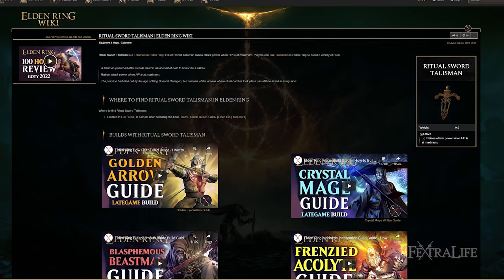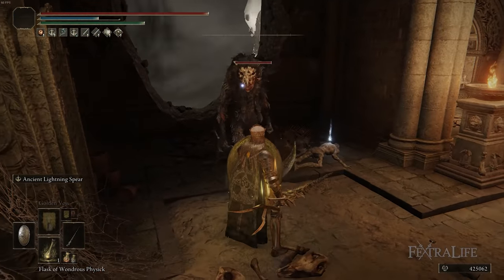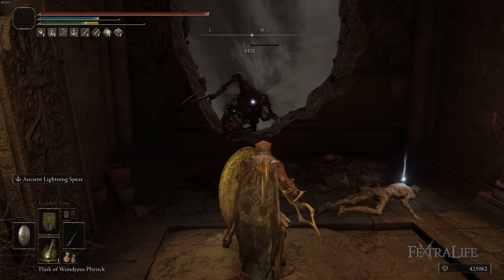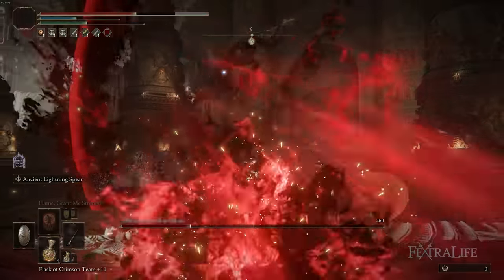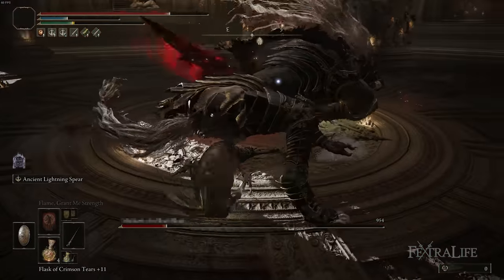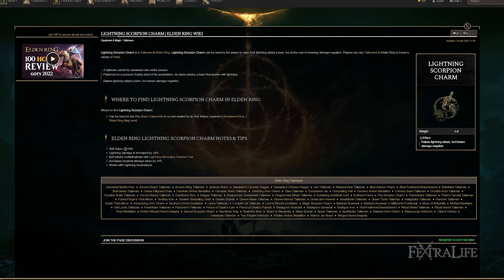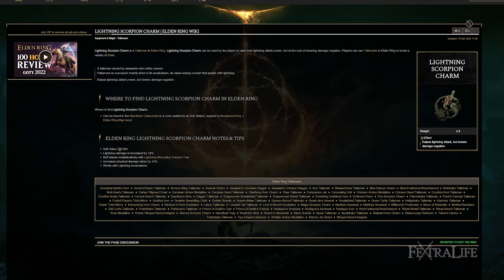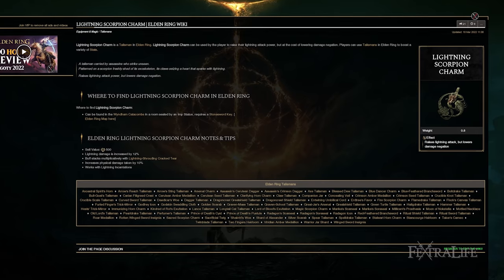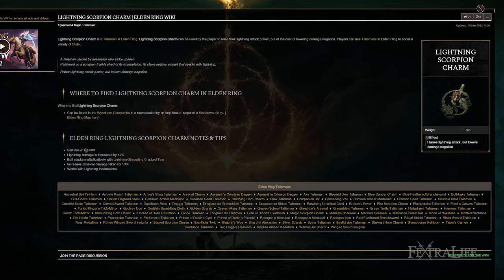I also have the Ritual Sword Talisman to help boost not only my Ancient Lightning Spear damage but also my regular attacks. One thing about this build is your regular attack damage isn't super high — the spear doesn't have a ton of damage and because it's split between physical and lightning it doesn't deal a lot of melee damage in general. It's still pretty good on critical attacks or block counters, and this helps boost that damage. Adding the Lightning Scorpion Charm would boost Ancient Lightning Spear but reduce regular attack damage, and combined with Radagon's Sore Seal you'd be taking a lot more damage, which is why I'm not using it — but you could.